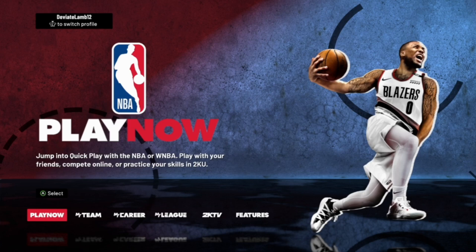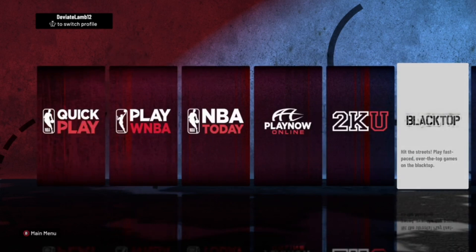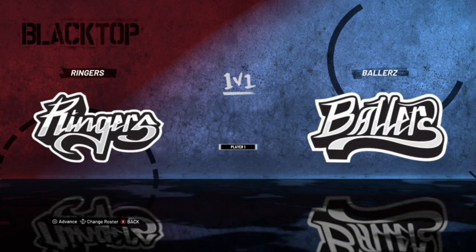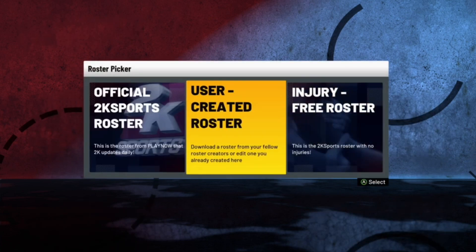This first glitch — what you guys want to do is just go over to Play Now. Once you get to Play Now, go to Blacktop. From here, hit 1v1 and then put your controller on the right-hand side so you guys get the ball first, and then go to Change Roster. From here, hit User Created Roster.